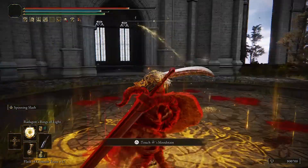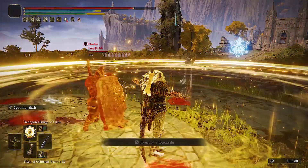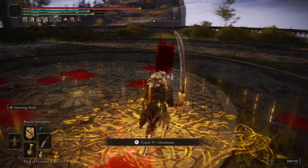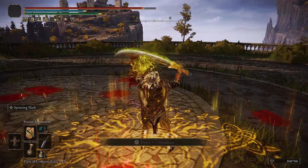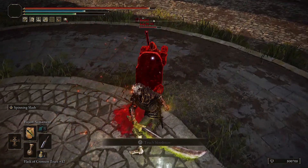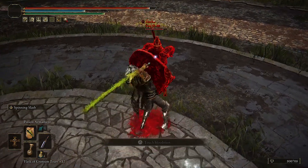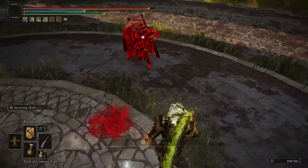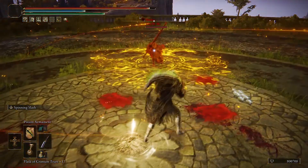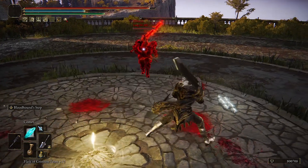Now we have Radagon's Ring of Light — it's a lot faster, stronger, smoother motion, and gives a little more poise. Poison Armament and any status armament now gives a lot more buildup. With two hits you can be at full buildup, so Freezing Armament and Poison Armament can apply those buildups a lot faster.